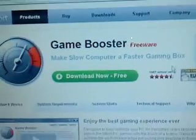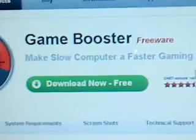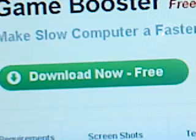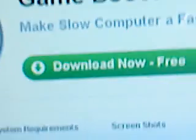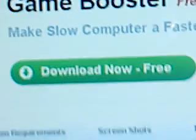Here's the link in the description: iobit.com/gamebooster.html. You go to that site and click on it — it's in the sidebar or underbar depending on if YouTube changes it again. You just go to that website and there's a 'Download Now for Free' button right there.